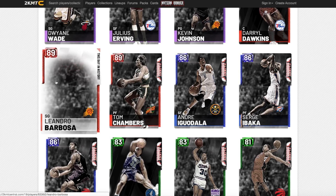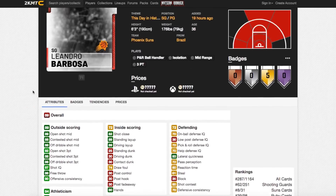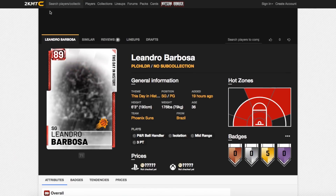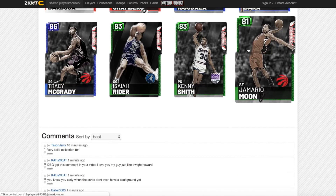Starting off with a 'this day in history' card — Leandro Barbosa. Barbosa has got 92 open shot 3, he's a 6'3 two-guard, 89 ball control, 97 speed, 97 acceleration. He might be useful if he has a good release, but Barbosa's release in 2K has always been one of the worst. Apparently Drazen Petrovic got a better release this year, though I haven't used that card yet.